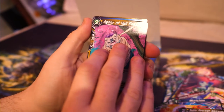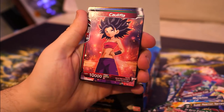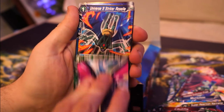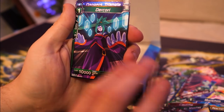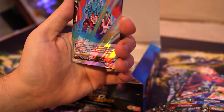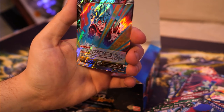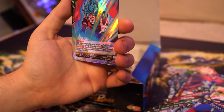Pack twelve: Agony of Hell Freeza, Saiyan Bond Vegeta, Sorel, Caulifla, Kawei, Lical, Roselle, Backbone of Universe 7 Son Goku, Dirkuri, Cocotte Zone - again I'll keep that - Danger Triangle, and Full Power Spirit Bomb Son Goku with Double Strike - that's a rare. Very nice card designs on these.